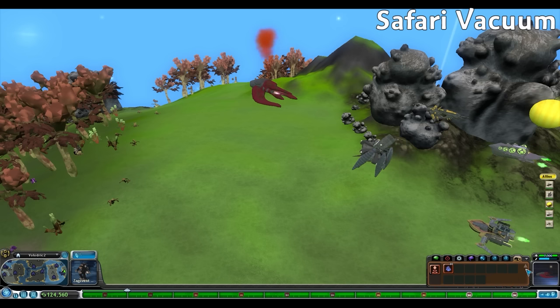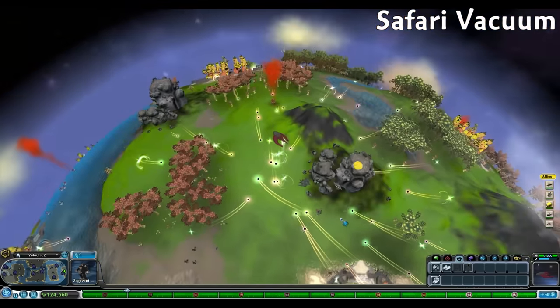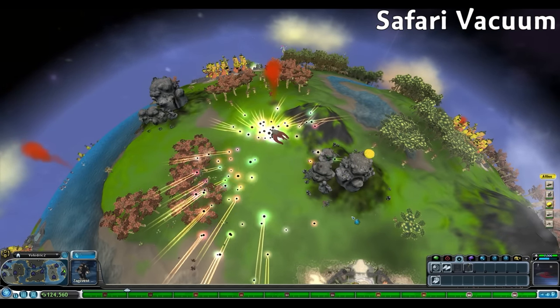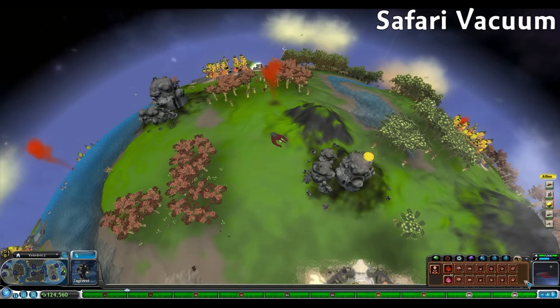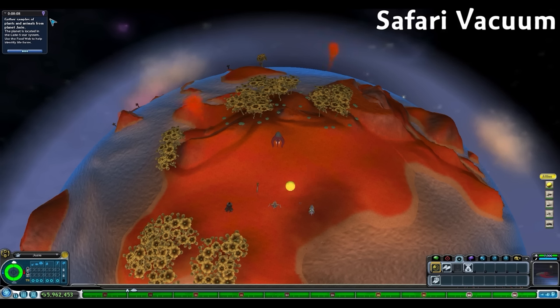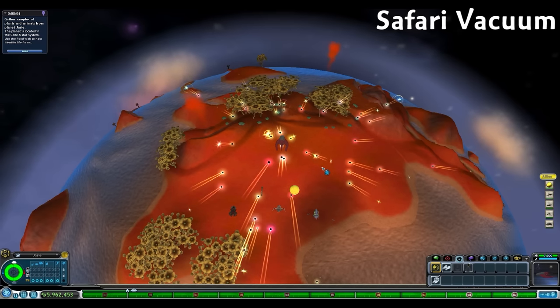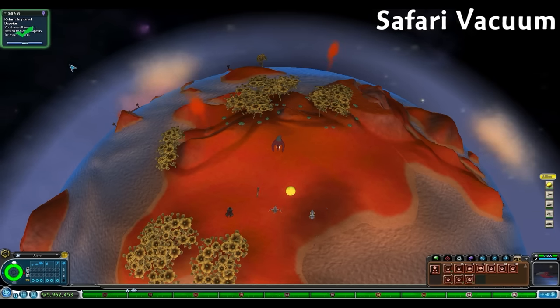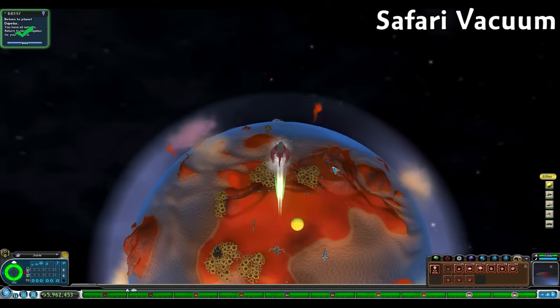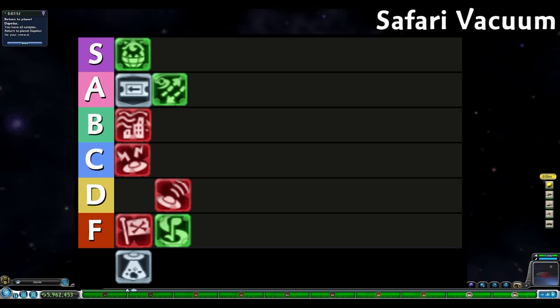Safari Vacuum scoops up two of each species on the planet and places them in our cargo hold. This is very useful for early game to gather plants and animals so we can fill out the planet's food web and place buildings in our colonies. Safari Vacuum is also useful in the specific mission where you have to gather samples from a planet. But other than a tiny bit of convenience, it's really only useful in specific circumstances and only really speeds up a process that isn't too difficult to do manually. I'm giving Safari Vacuum D tier.